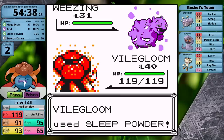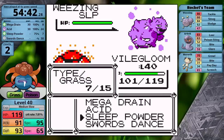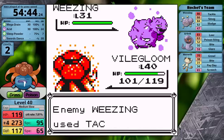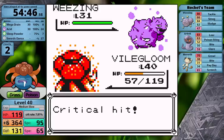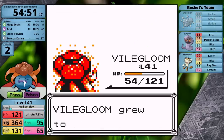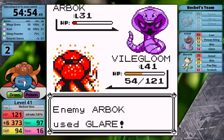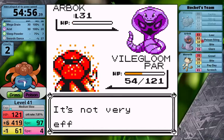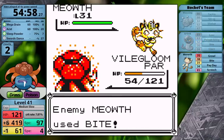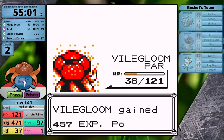The first fight with Swords Dance is the second Jesse and James encounter. I put Weezing to sleep to set up in peace, but it keeps waking up. Eventually I get fully set up. The downside of Swords Dance with Gloom is that my best physical move is Acid — I could use Takedown, Double Edge, Rage, or Cut, but hopefully you see why those aren't better options. In Generation 1, Acid has a 33% chance to lower the opponent's defense, which is decent. This fight felt way closer than it should have, but I manage to take the win. Up next is Giovanni, and I'll show this fight because Gloom has been performing terribly.